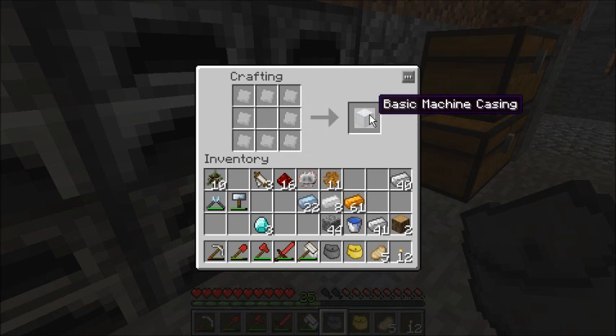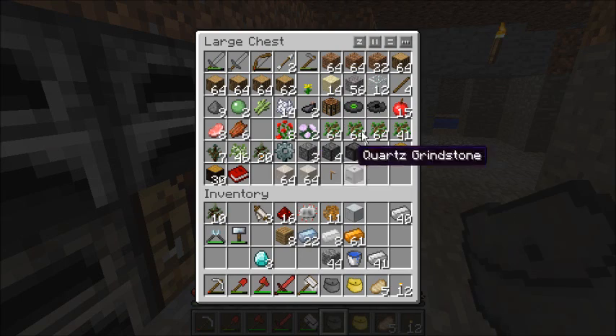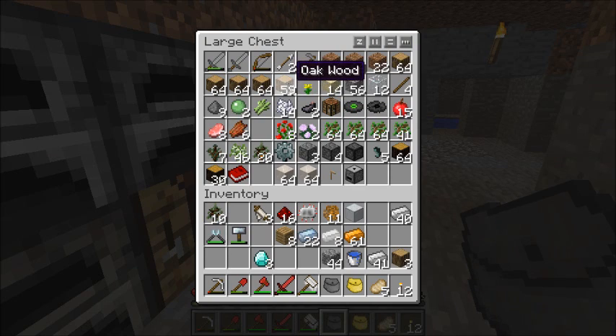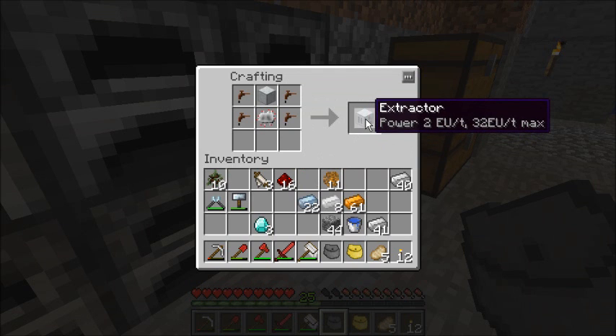This, like so, gets you the basic machine. I need more wood — about that much. Oh yeah, these don't stack, so be warned. If I remember correctly, it is this, this, and this — the extractor.